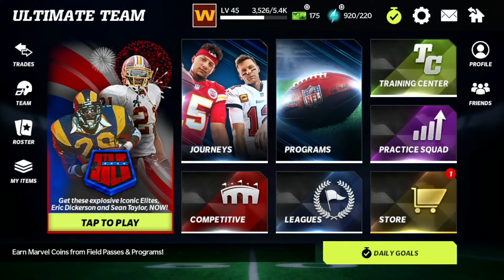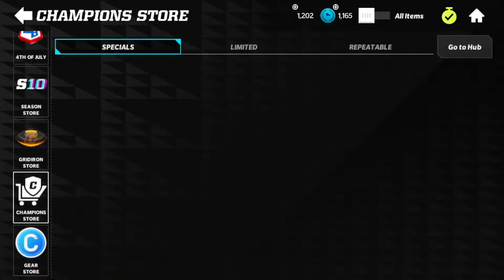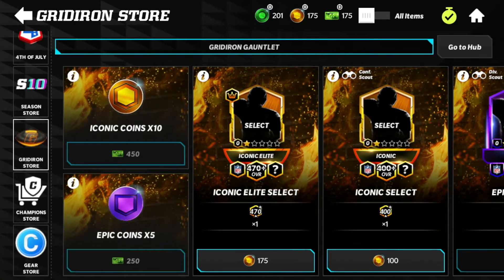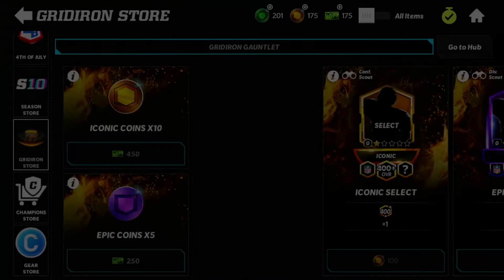Anyway guys, let's go down to the video here. Let's go down to the store — I have just enough Iconic coins to get one of these Iconic Elite Selects. Today we're doing an Iconic Elite Select Pack, we're going to be opening this pack and see what we can get. So let's go into it — 175 Iconic Coins, bang.